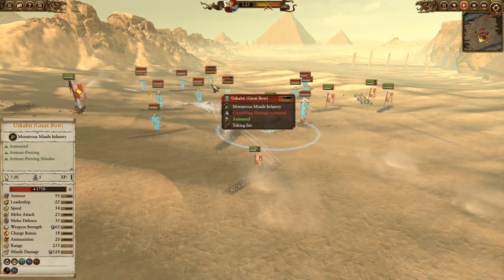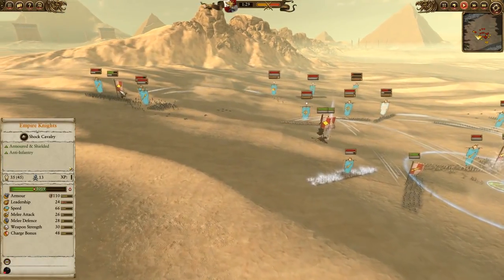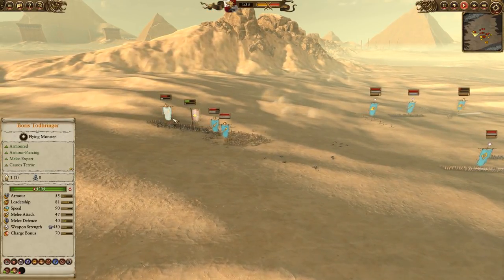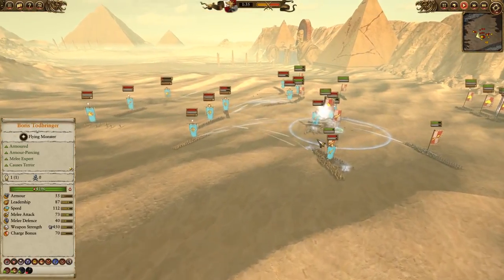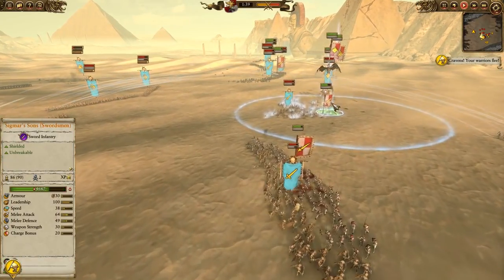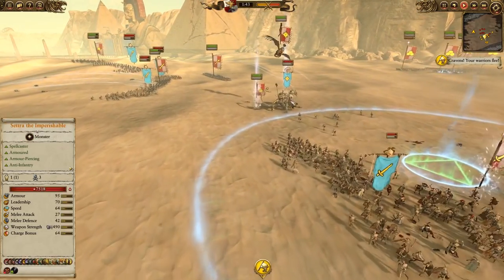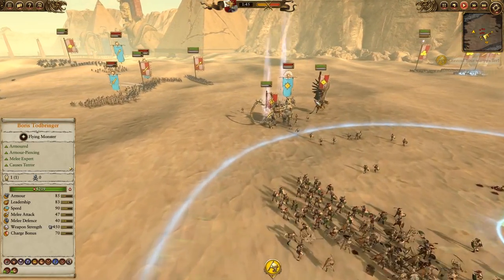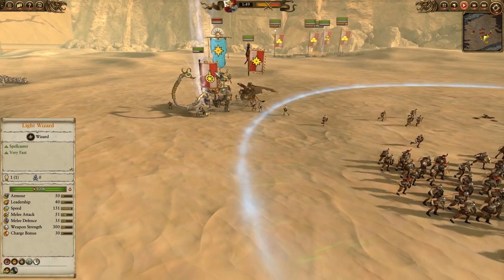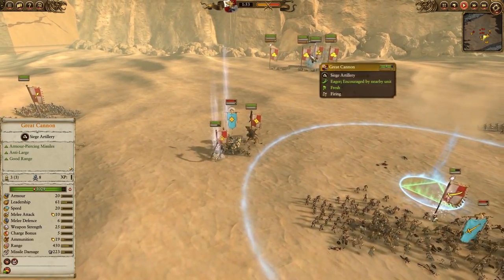These Ushabti Gravebows are very low - down to seven models, they're crumbling. Unfortunately I get caught up with my Empire Knights - they get focused on by the Chosen of the Gods and I leave them a little bit too long. Great Swords in the front are performing quite well against the Tomb Guard. We're now going after Setra - Boris is going for the kill, the Light Wizard is helping out. Birona's Time Warp is affecting the Wizard as well as the Sigmar Suns, and now we're getting a massive cannon volley.